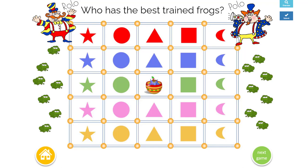Welcome to Frog Circus. This is Rolo and this is Polo. They're brothers that work at the circus. They've been training frogs and they want to see who's the best frog trainer. We take a task, do our task, and then we get to take a turn.